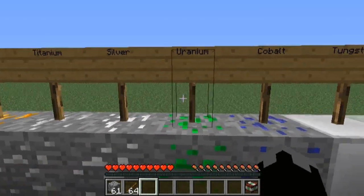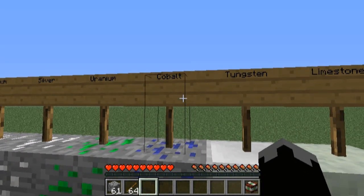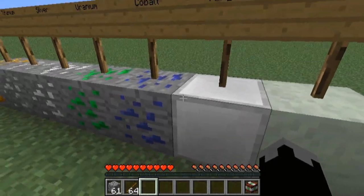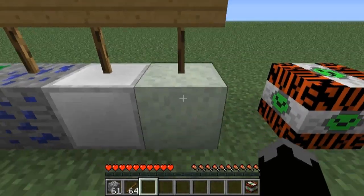They still have copper, titanium, silver, and uranium. What is new in this mod is they added a Cobalt, a Tungsten, and a Limestone.